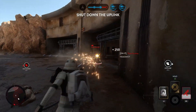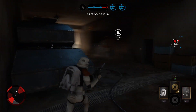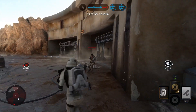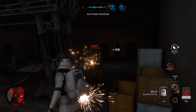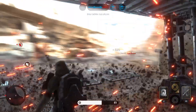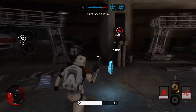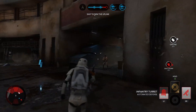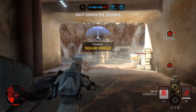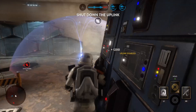The Rebels have taken control of the uplink station. You must shut it down to stop a Y-Wing bomber attack. Where am I? Go! Go! Go! The Rebels have activated the uplink — move on that position. We've deactivated their uplink.